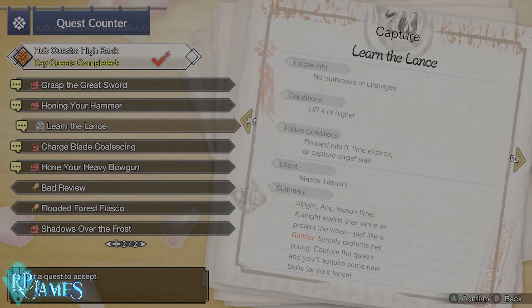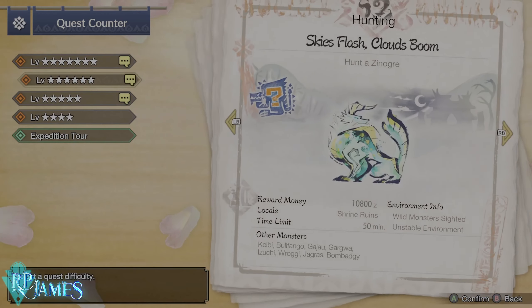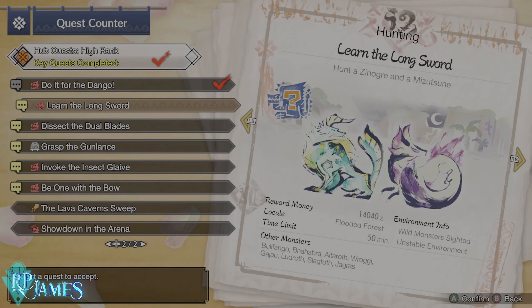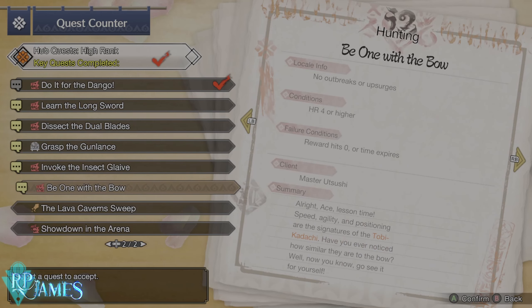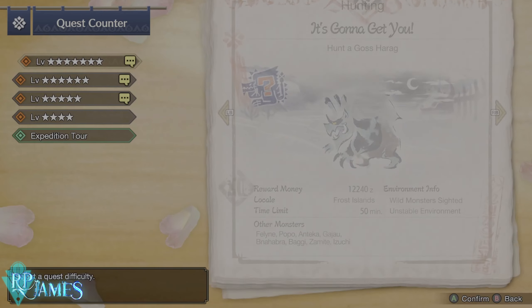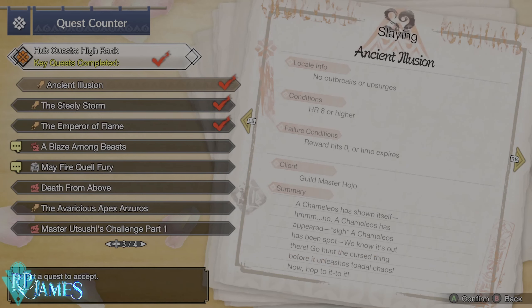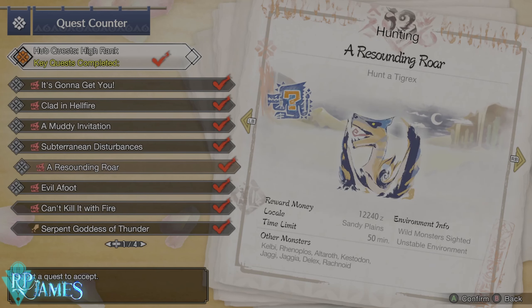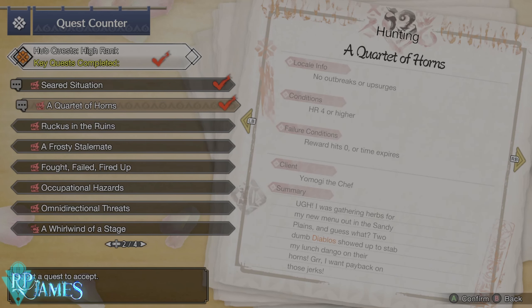What I focus myself on a little bit more — for example, here we have many that I have already completed, and this one is Fugen the Elder. Fugen the Elder is actually going to give you quite interesting stuff as well, so it is in your best interest to complete them. But for example, Yomogi the Chef — you need to complete as many Yomogi the Chef quests and hunts as possible, because they are going to give you dangos. Dangos are very important.